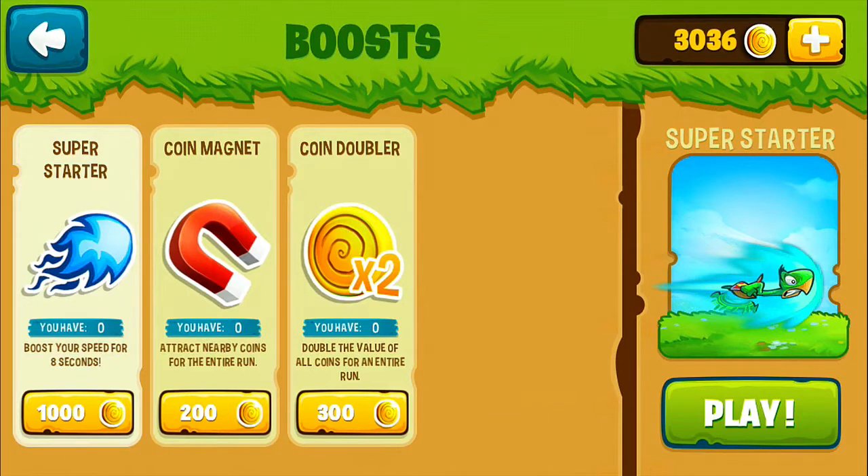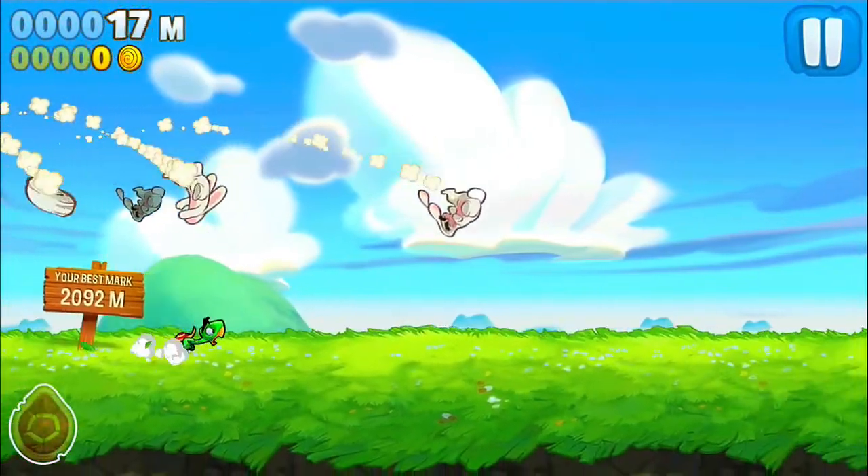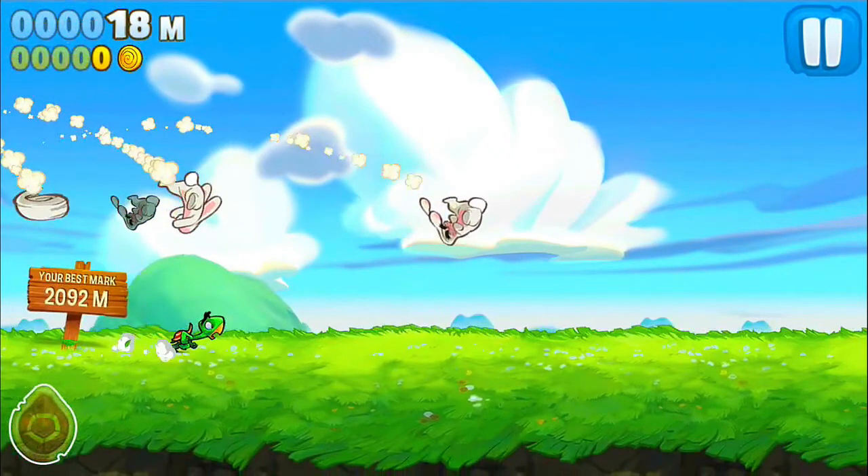You can boost your speed for a second, attract nearby coins — there's a coin magnet, which seems pretty interesting — and there's a coin doubler. It looks like we can only buy one, so we'll buy the coin magnet. Then we can go back and play, and we'll attract nearby coins.